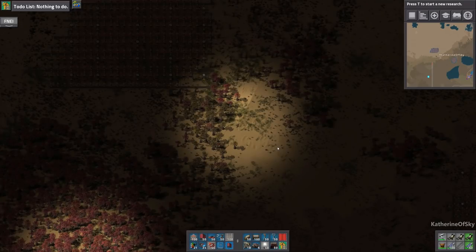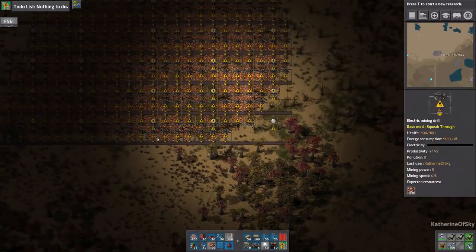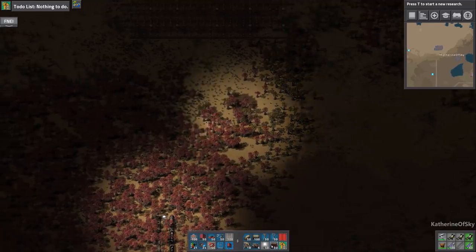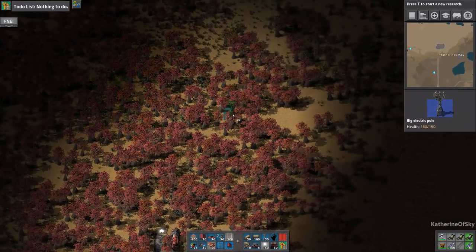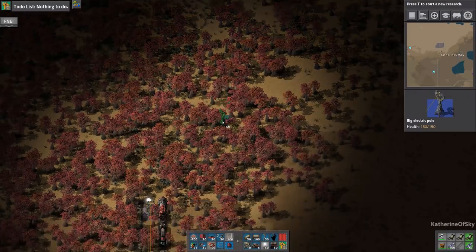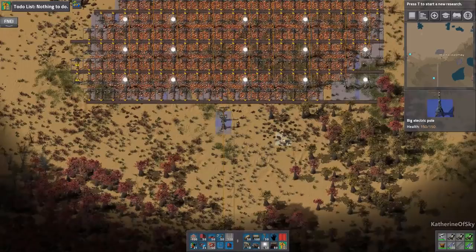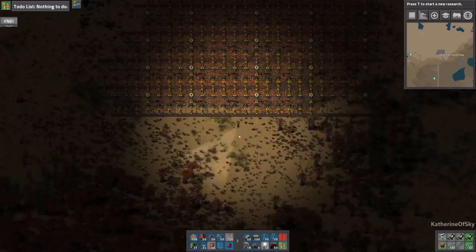Greetings and welcome back to Factorio. I'm Catherine of Skye, and in the last episode we went ahead and put miners on all of these patches in preparation for having a train station here. So I want to take these power poles and just connect up these areas so that we have light — I didn't really want to connect the ore.